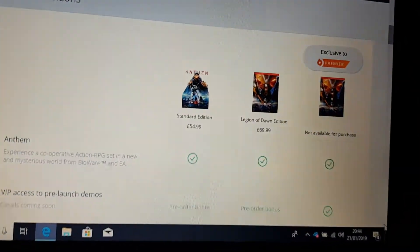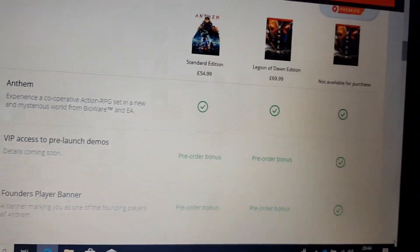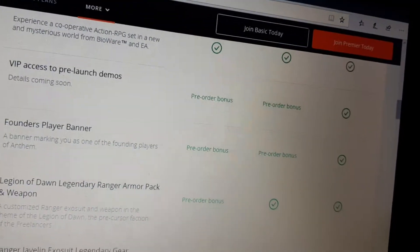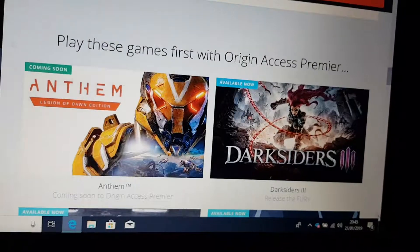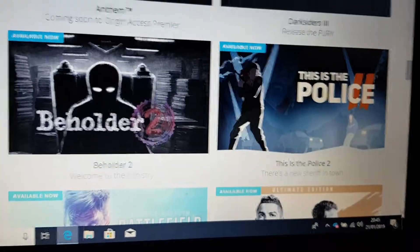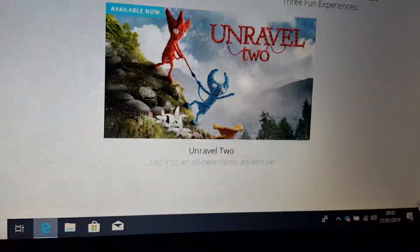So you get the base game, and you get access to the VIP demo with Premier, so you don't have to pay extra for the Legend of Dawn armour set. You get all the digital content included. With Premier, you get all the EA games like Anthem, Dragon Age, Mass Effect, Battlefield, FIFA, and The Sims - you get all of those for the year.